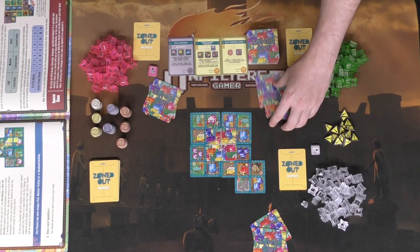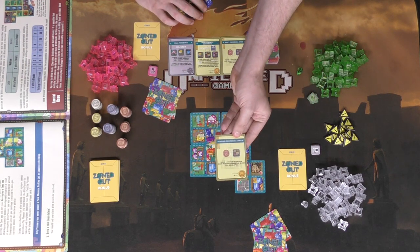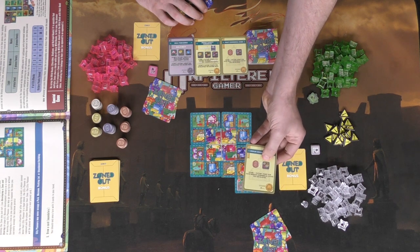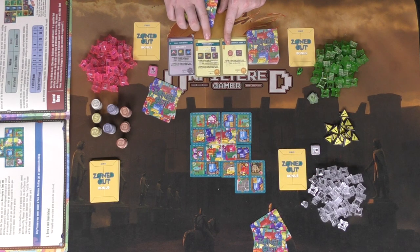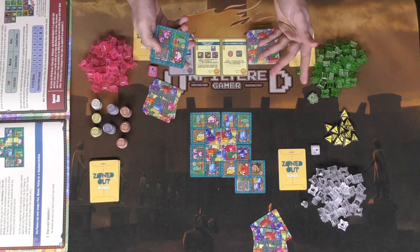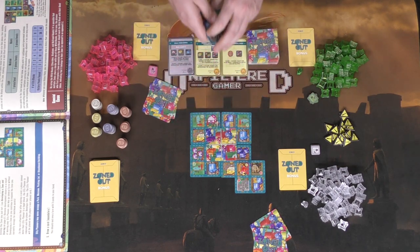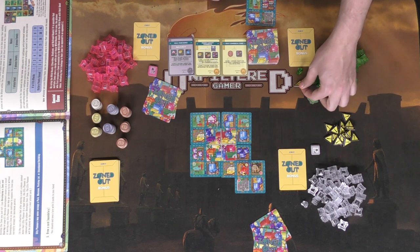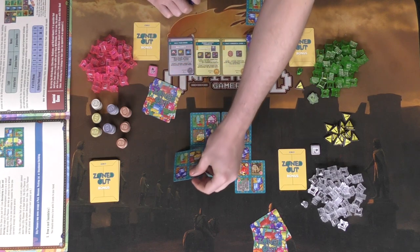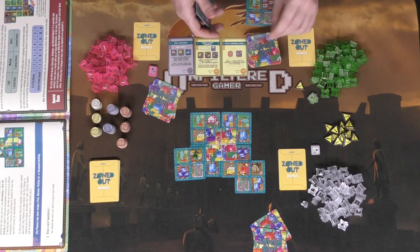As long as you move from one tile to another of the same color in the same connected area, you are not developing a zone. After placing, you draw a card. The next player's objective, for example, scores one victory point for each medium commercial block developed, and one point for each heavy commercial block developed, plus six victory points for having the most building pieces on commercial blocks and three for second most — so commercials are really important.